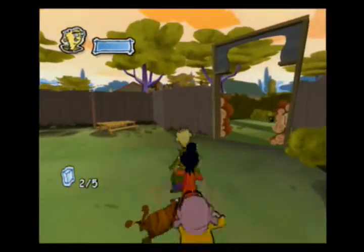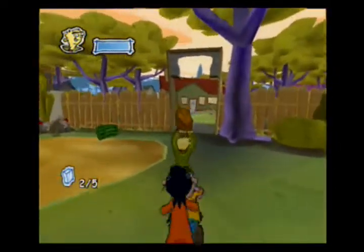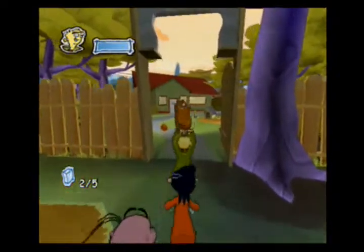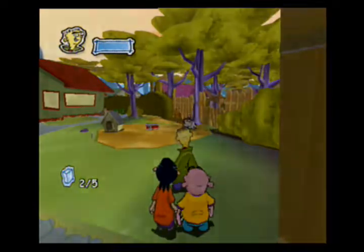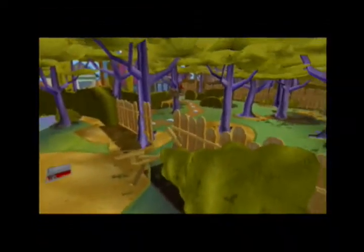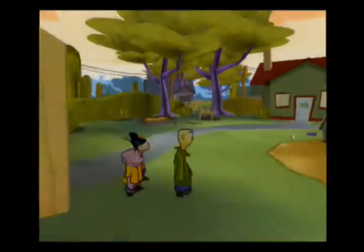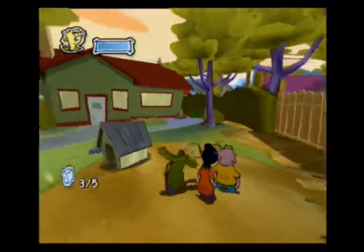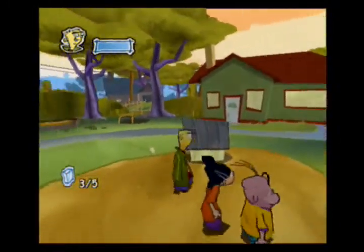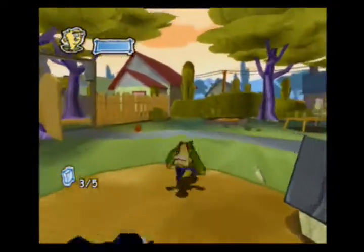There we go. So just pick up the cat with Ed and throw it over. This is a game of collectibles — we've been collecting the ice cubes, I've told you about collecting the Easter eggs. If you go over here, there's another collectible we're gonna start doing.